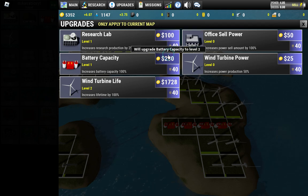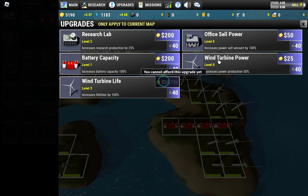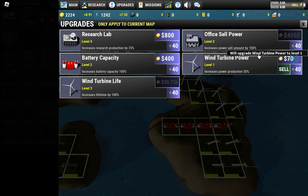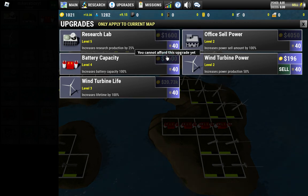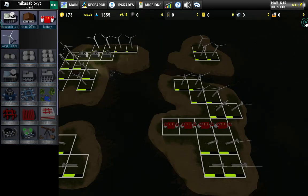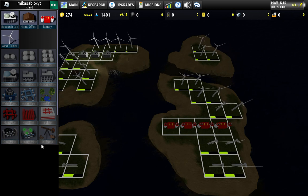I don't need to sell manually - these are all automated now. I just have to upgrade everything. I'm gonna upgrade the research lab - turbine life, turbine power. Take my money, all my money! Take this all! Now we are getting a lot of money - that's fast! This is how we can play the game.